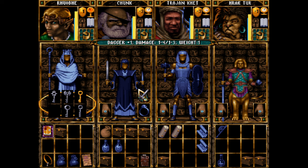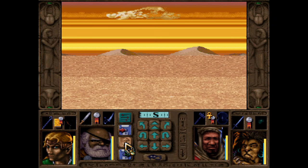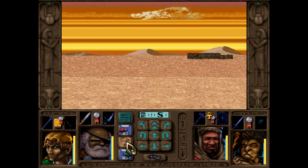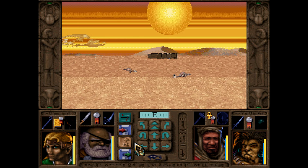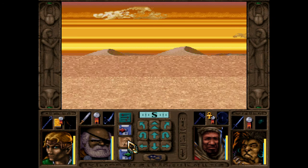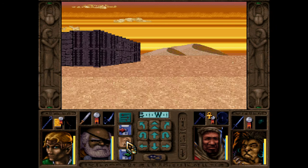I had it mentioned in comments that I should probably have Chunk using this dagger plus one instead of the short sword. I think that's probably a better idea — just less damage against bigger critters, only a D3 compared to the short sword doing an eight-sider. But the big deal is that the dagger is a plus one to hit, which is noticeable still even at our level.